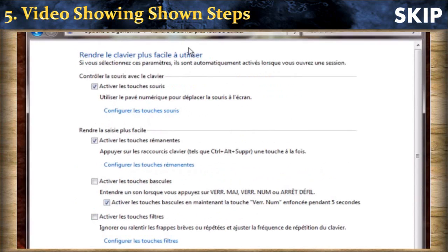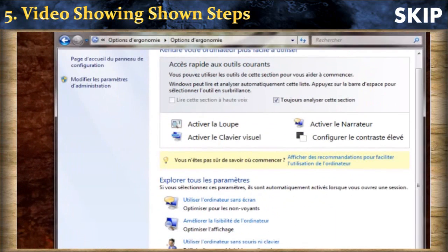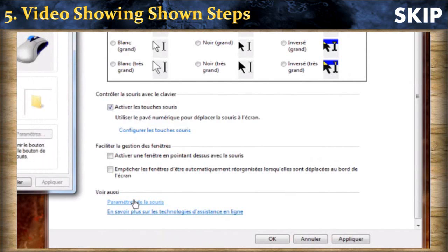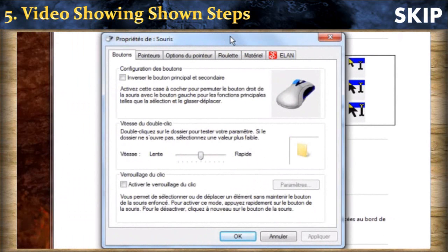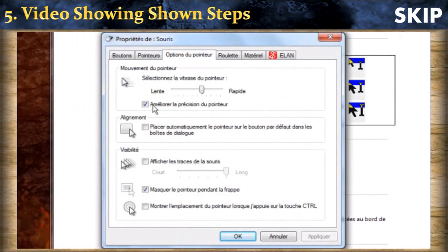Now for the last step. You go back to ease of access and click on the mouse options, then once again on the mouse options. You go to the pointer options — it is the third tab — and then you will uncheck the pointer accuracy. By changing the speed, you will also change the jump rate.